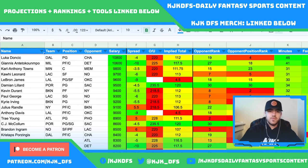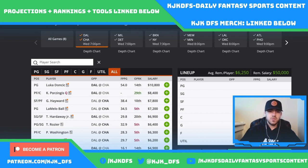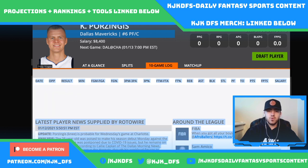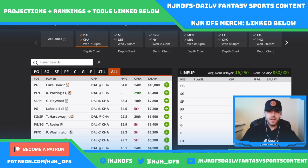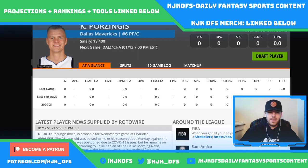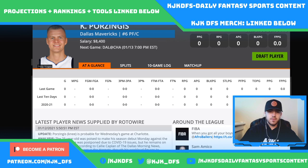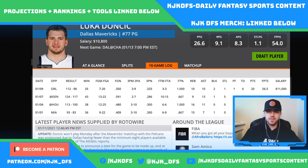Let's start breaking down the slate. First game: Dallas taking on Charlotte. Luka Doncic comes in at a $10,800 price tag. Kristaps Porzingis is questionable but looking more probable — he's going to make his season debut, which makes Luka a little less appealing. It's a 220 over/under with a four-point spread in favor of Dallas. Kristaps is going to be pretty limited to start, probably somewhere between 10 to 20 minutes.